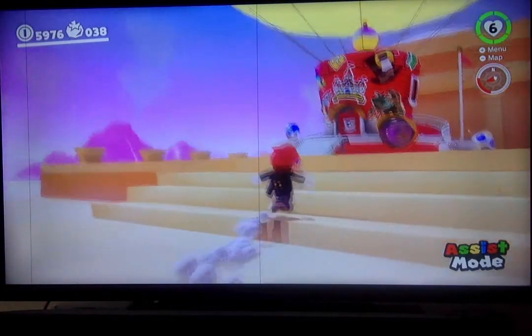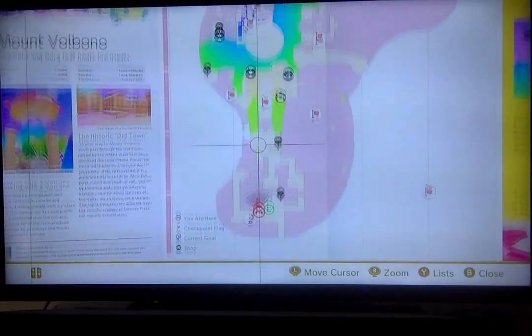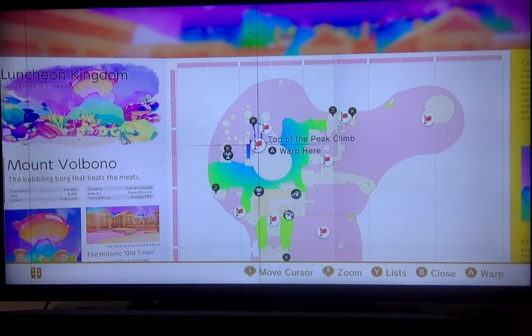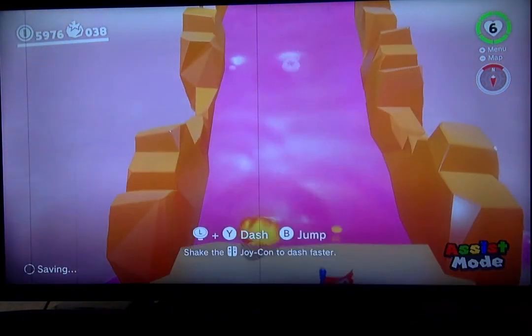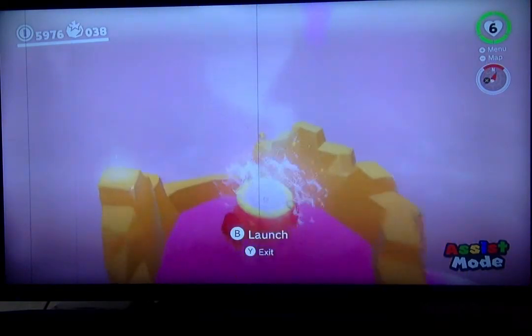For this first secret in Super Mario Odyssey, open up your map in the Cap Kingdom, and teleport to the top of the peak climb. Once you're there, turn over here, get one of these lava guys, and go up this cannon.